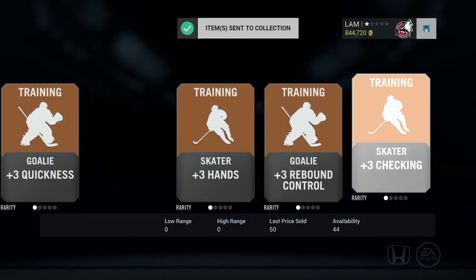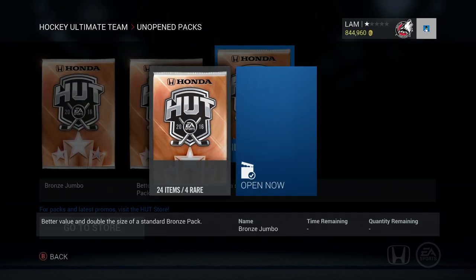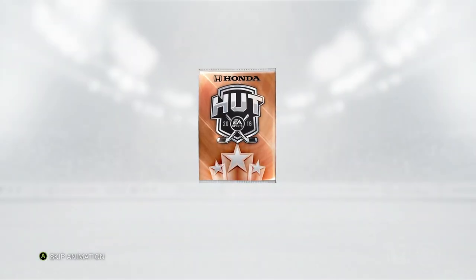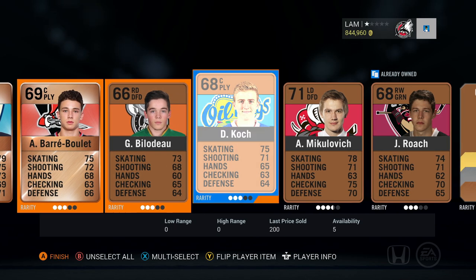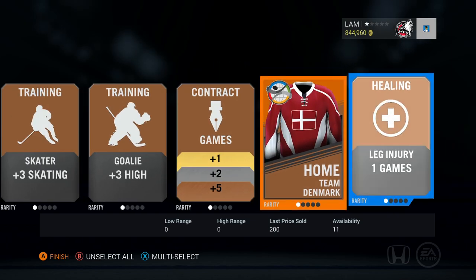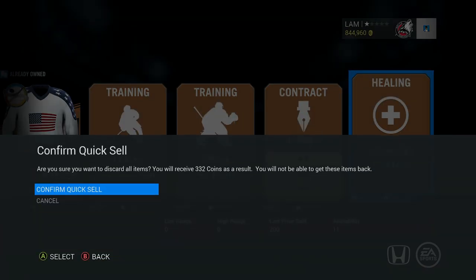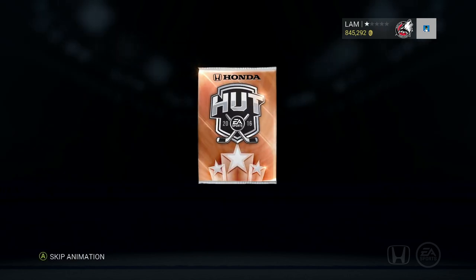If any of you guys have pulled one of these flashback cards, let me know how long it took. I tried pulling the Sidney Crosby flashback a couple days ago — opened about 100k worth of bronze packs and didn't pull one. I honestly don't know if it's worth the investment spending 100k in bronze packs when the odds of getting those cards might be extremely low.